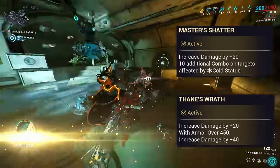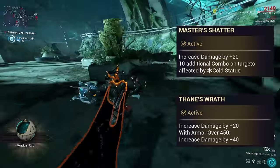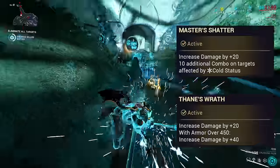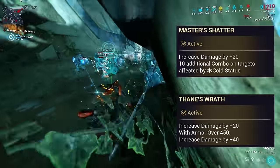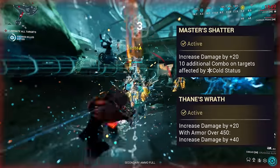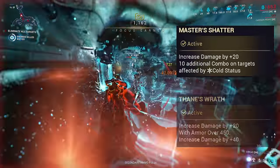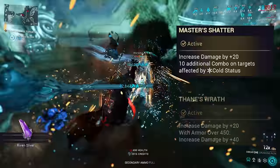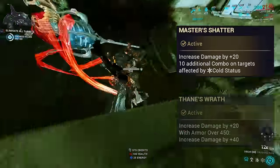Evolution 2 provides plus 20 damage, and then the choice of 10 additional combo gain on hitting enemies affected by cold, or an extra plus 40 damage if you have at least 450 armor. The Cybear has a base of 270 damage, so plus 20 is extremely low. The plus 20 and plus 40 damage do not scale with stance multipliers nor Condition Overload — the basic heavy attack climbs from 1620 damage to just 1640 damage, making these bonuses verging on meaningless. This leaves you with the combo bonus, which at time of recording is bugged: it gives you just 5 extra combo per hit rather than 10. Given the near uselessness of the plus 40 damage perk, you may as well take the extra combo, especially as the Cybear occasionally procs cold with slams even as part of normal move combos.